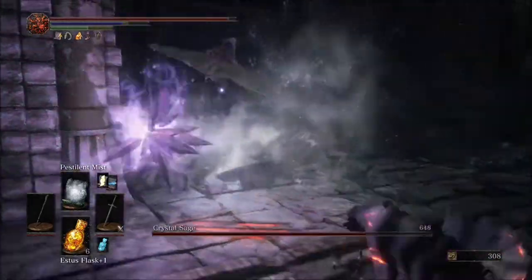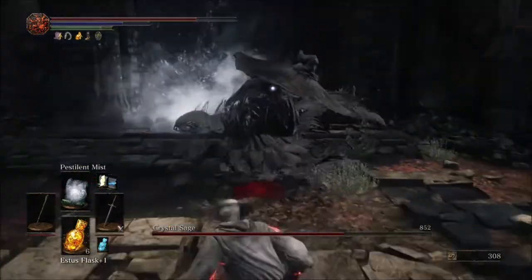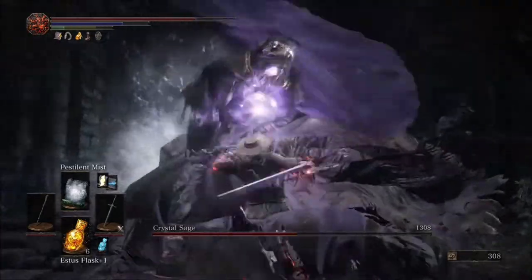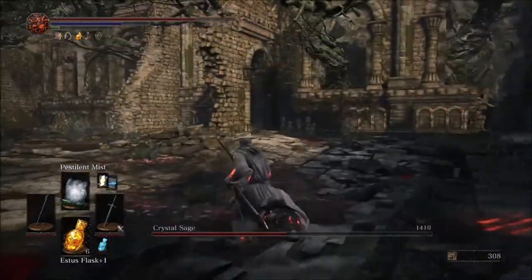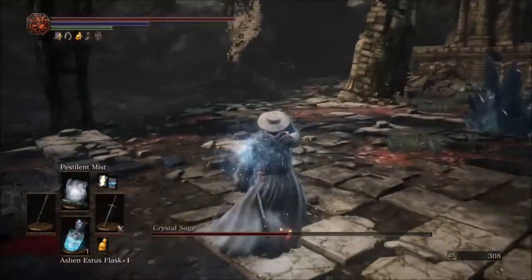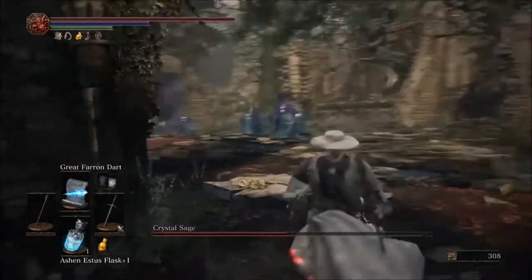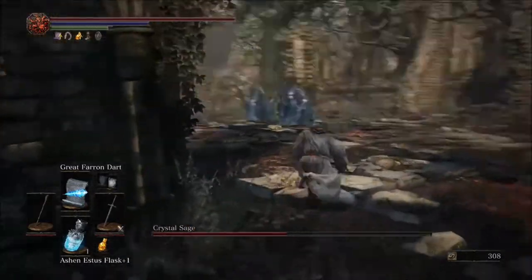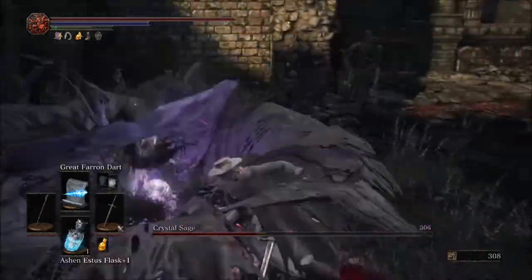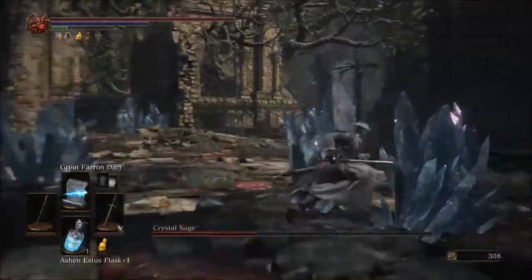I think I probably have enough health so I'm going to get a couple of swings in to get him to second phase — there we go. Go ahead and heal, use an ashen estus to get your FP back, and switch to the Farron Dart. You're going to be using these to take out the blue clones once he goes into second phase, which should be right about now.